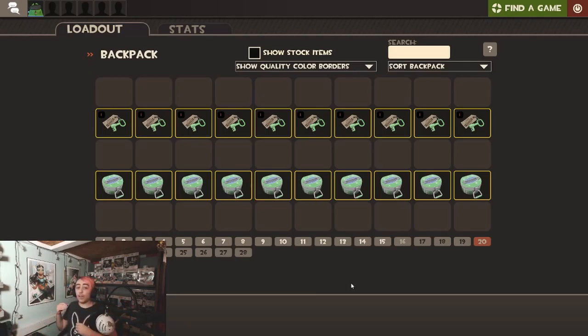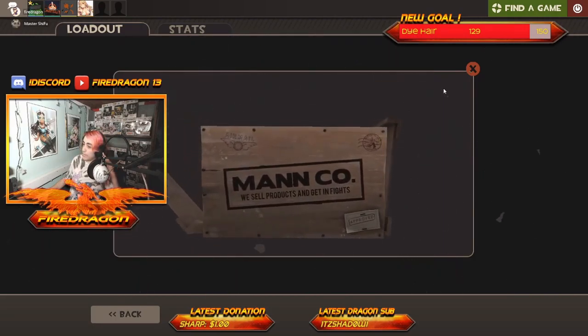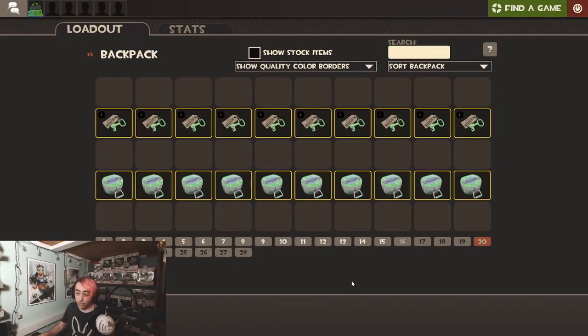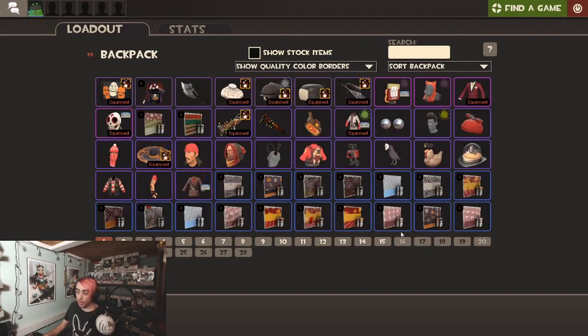I did unbox some boxes off camera and I did get something. Roll the clip. Let's see what we get this time. Oh, sophisticated smoker — oh my god! Unusual taunt! Yeah, that's pretty crazy. I freaking got an unusual taunt for the Dumboman, the Spentwell Spirit. But I am saving that for my birthday because I want to do it when it is Halloween themed so that I can get a Halloween themed unusual effect.